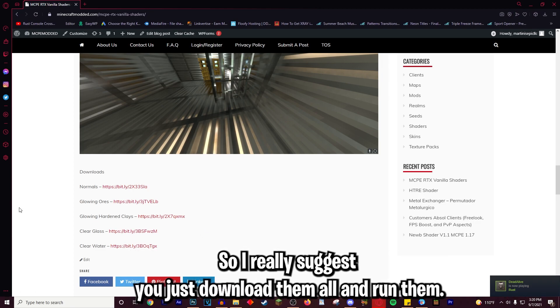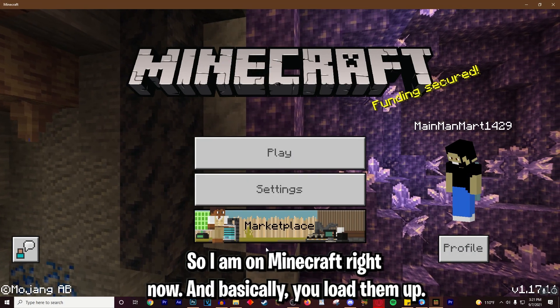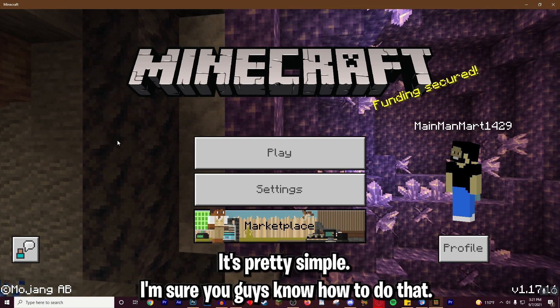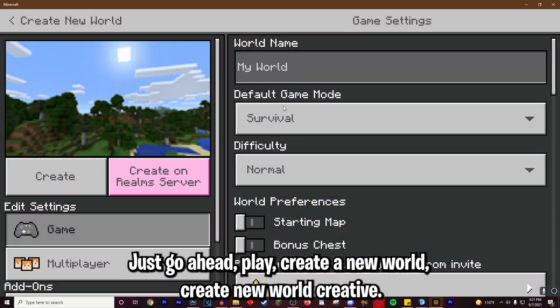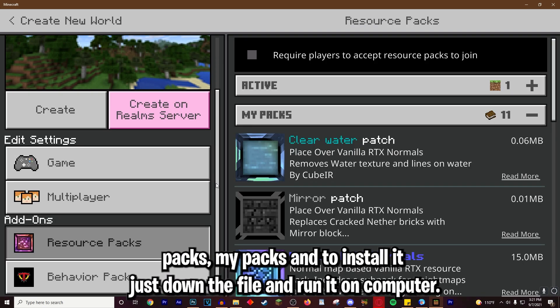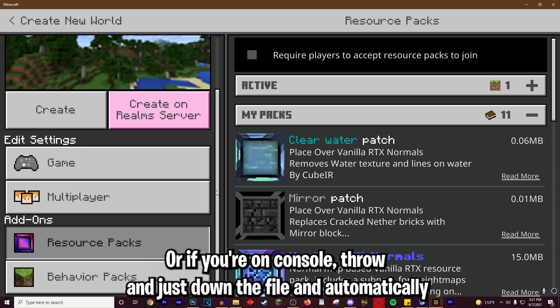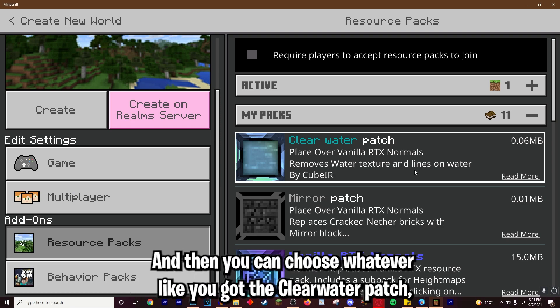I downloaded all of them and I'm running all of them perfectly fine, so I really suggest you just download them all. Now let's hop on to Minecraft. To load them, it's pretty simple — just hit Play, create a new world, go to Resource Packs, then My Packs. To install it, just download the file and run it on computer, or if you're on console or phone, download the file and it will automatically open into Minecraft.